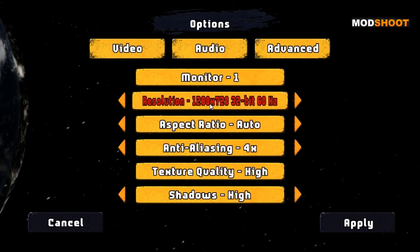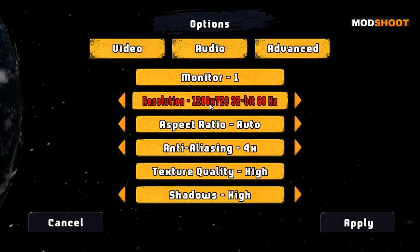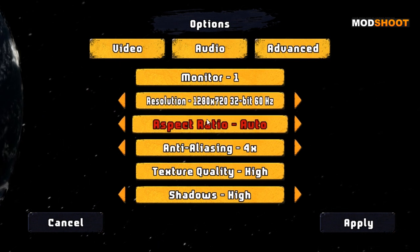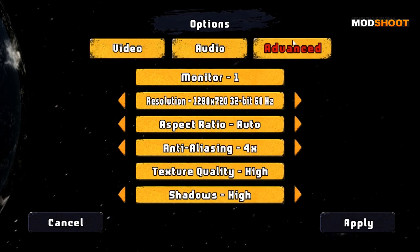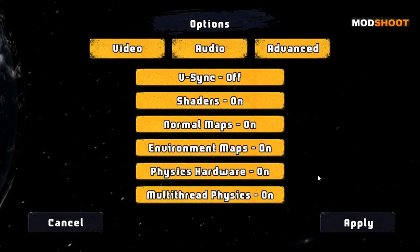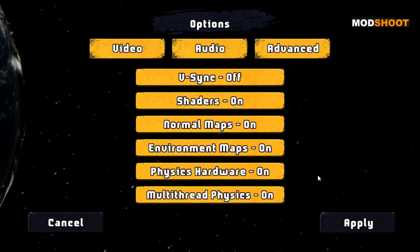On the video options you can choose which monitor it's on, choose resolutions all the way up to 1080p, choose your Hertz from 29 up to 60 or higher. You've got aspect ratio auto, widescreen functionality, anti-aliasing, texture quality, shadow quality. And it doesn't end there — go to advanced and you've got v-sync, shaders, normal maps, environmental maps, physics hardware, and multi-threaded physics. You can really scale this down if you haven't got a high-end system.